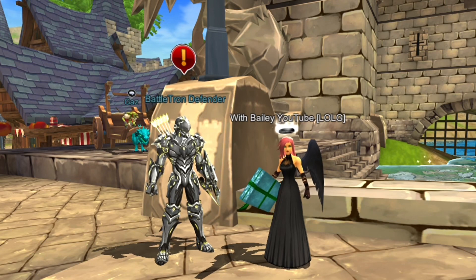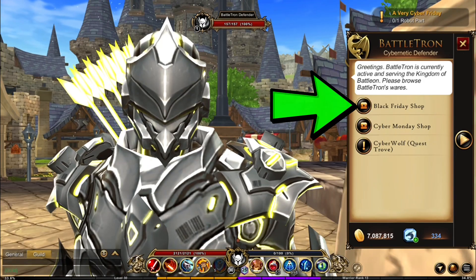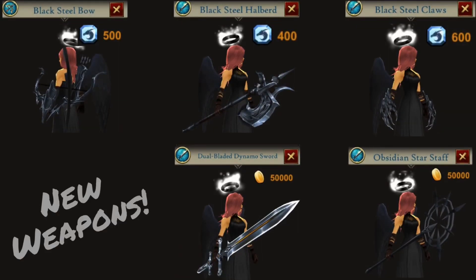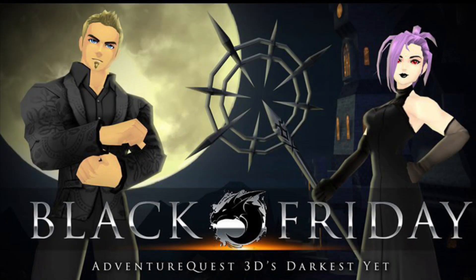The Black Friday shop is back in town and some new items have been added, including five new weapons for Dragon Crystals and gold coin, and his and hers midnight ball sets for gold coin.